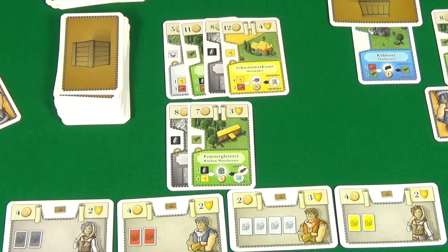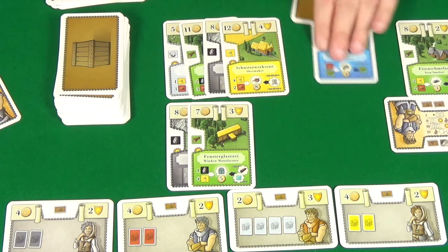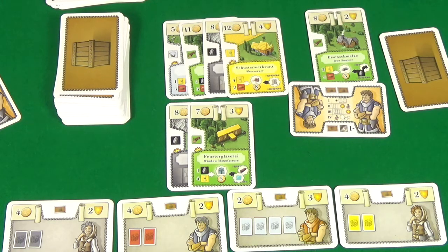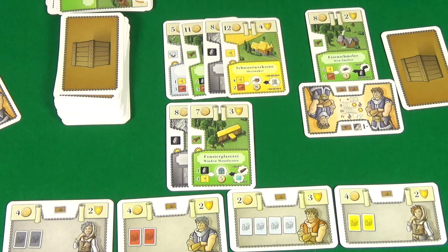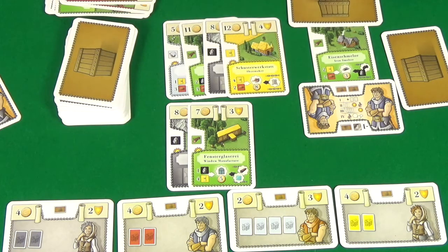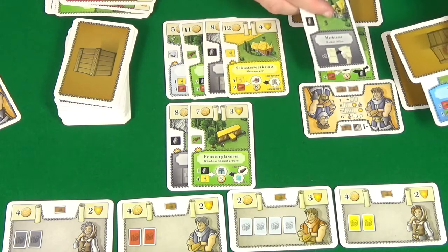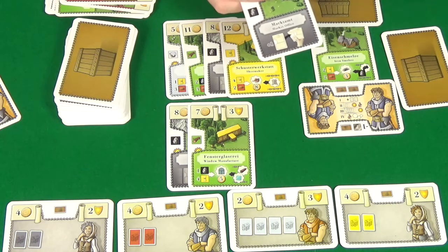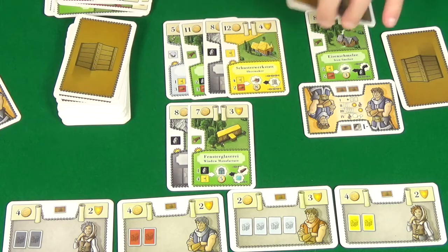On to phase four. I'm using the iron smelter, not the char burner. There's literally just one wheat in the market, so I need to give up another wheat and two clay from hand. That powers the smelter and I get two resources. I'm also going to throw in a stone from my hand along with a good from my char burner — that cog symbol means it has to come from there — giving me another two on there.